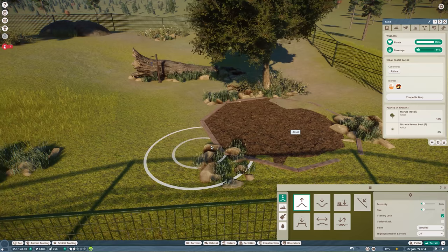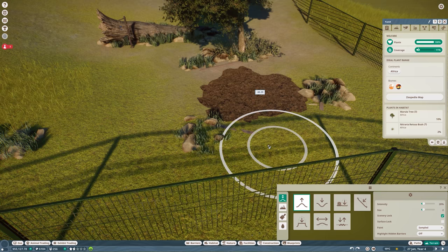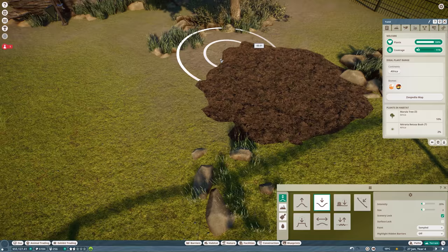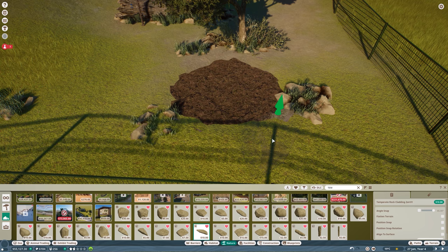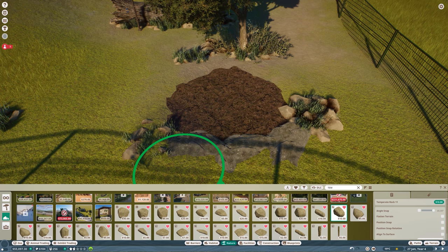I still need to do something about this forage box — I don't like those exposed edges. As I mention in my speed build videos, we always hide them in terrain or behind rocks because they're hideous. Let me work it into the terrain so the animals can still use it but it looks much better.